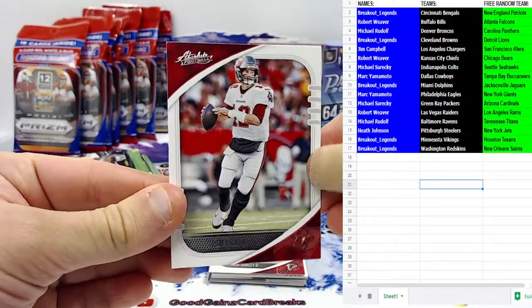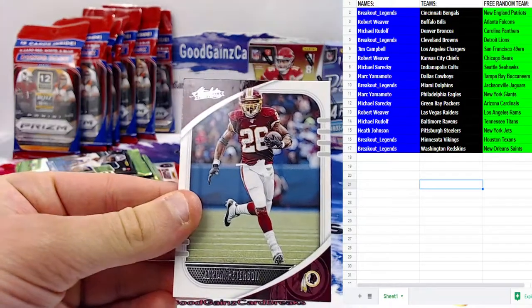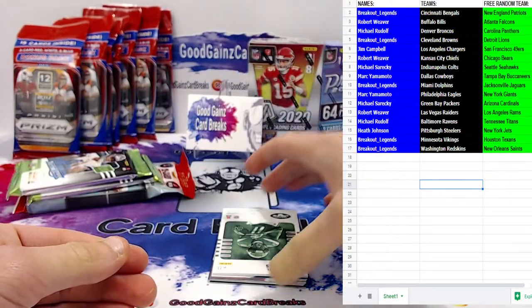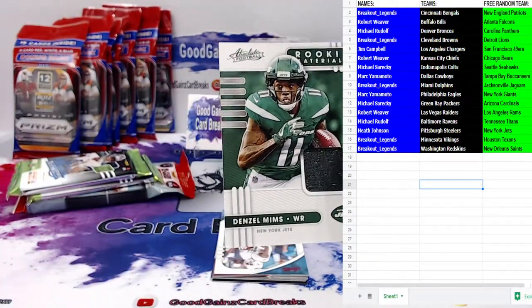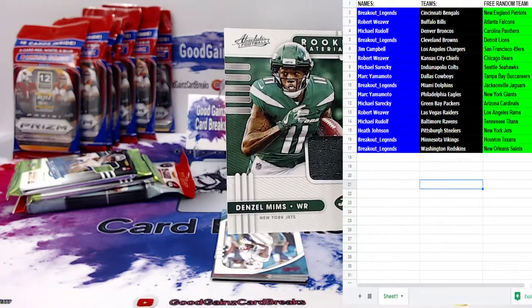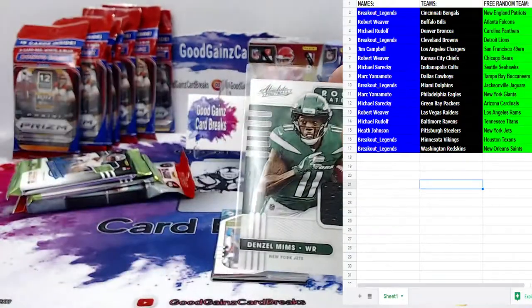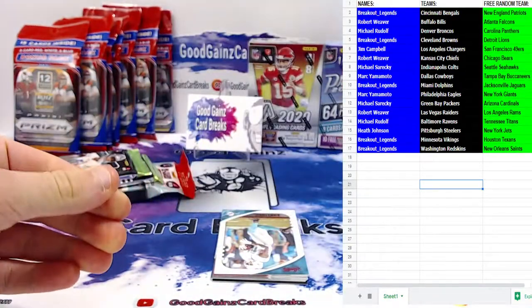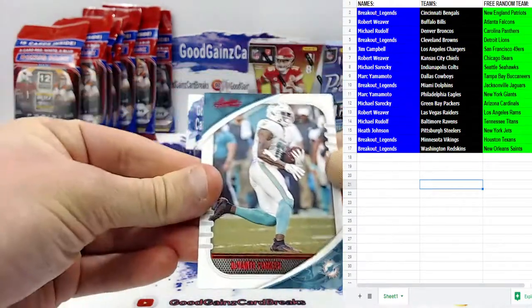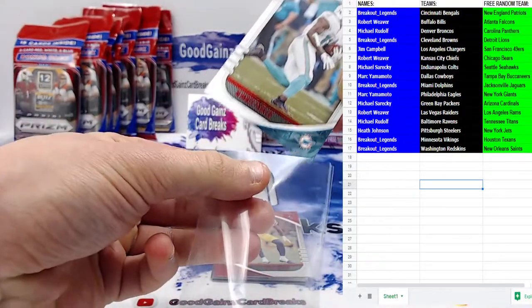Here we go: we've got Tom Brady leading the Tampa Bay Bucks kicking things off, Todd Gurley for the Falcons, AP for the Football Team, and for the New York Jets it is Denzel Mims as the first hit of the break — getting out one of the wider penny sleeves for you. Jets striking first with the rookie wide receiver out of Baylor. We've got a red-foiled Davante Parker for the Fins, so that means this pack came from an absolute mega box.